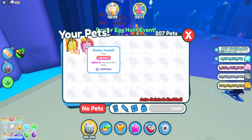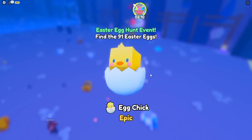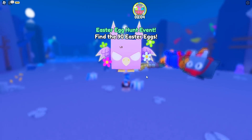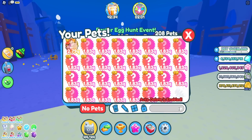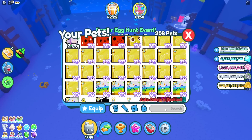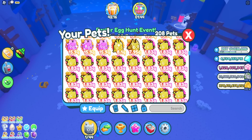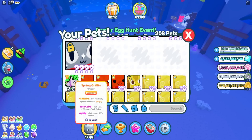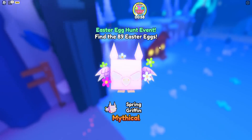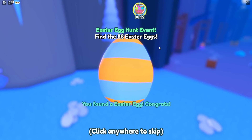The legendary Easter axolotl stats are 610 trillion - that is awful, I had high expectations. Wait - we got the spring griffin mythical! Let's check the stats - pretty good! Compared to the legendary it's definitely better. Let's keep grabbing eggs - we got another mythical! Oh my god there's a huge one here - imagine getting the titanic.